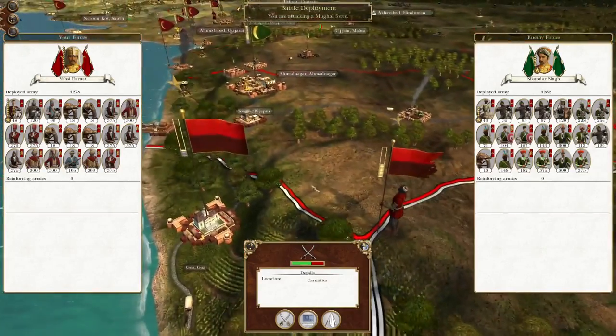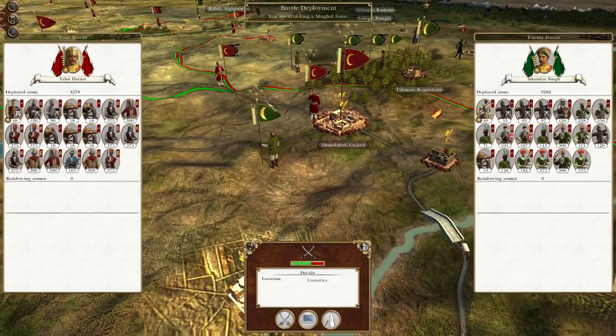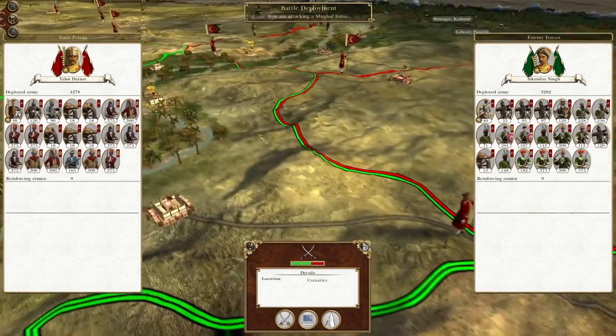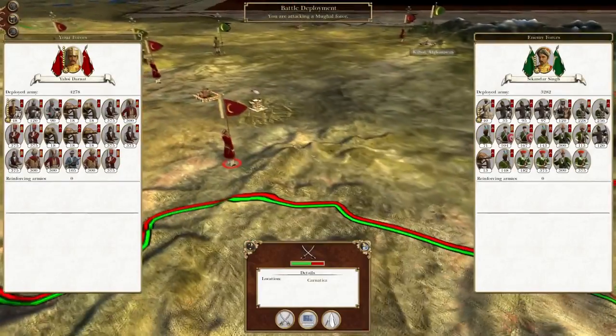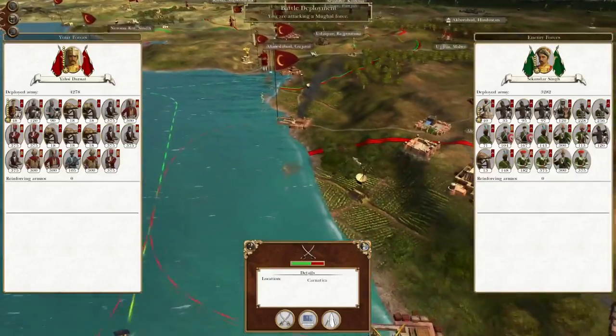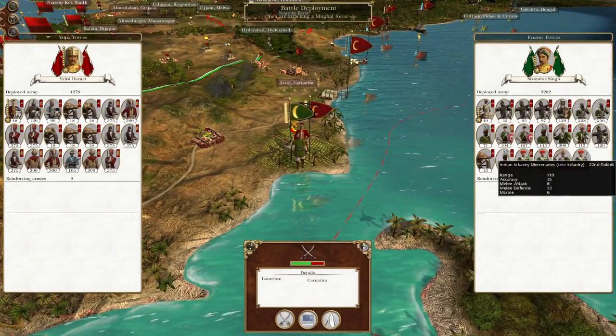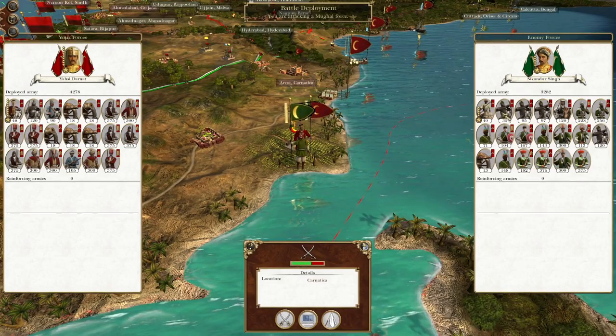We've got a few battles to get through. In this episode I'm probably going to want to try and send someone to intercept this guy right here. It's part of our maximum pressure campaign, and probably something up here as well — against the Mughals, fight them wherever we can. So let us destroy this force under Sikandar Singh.